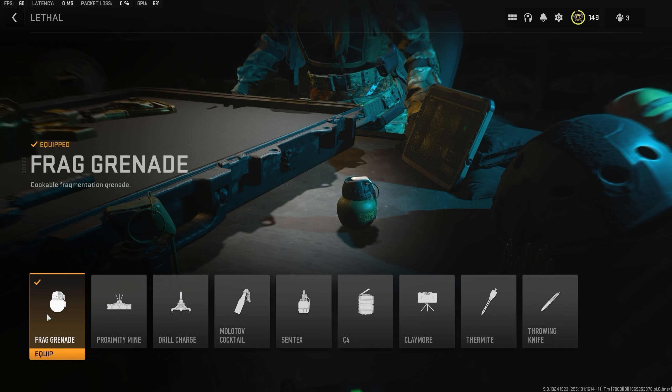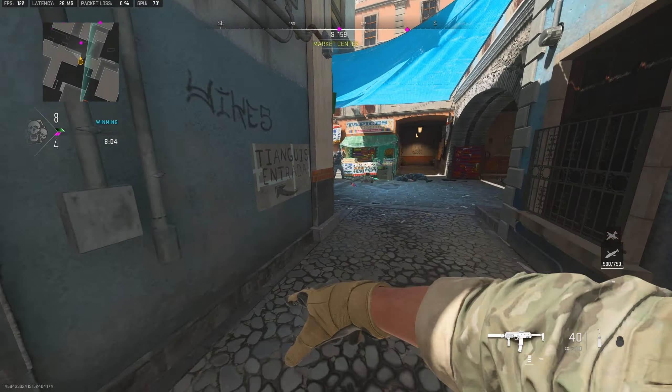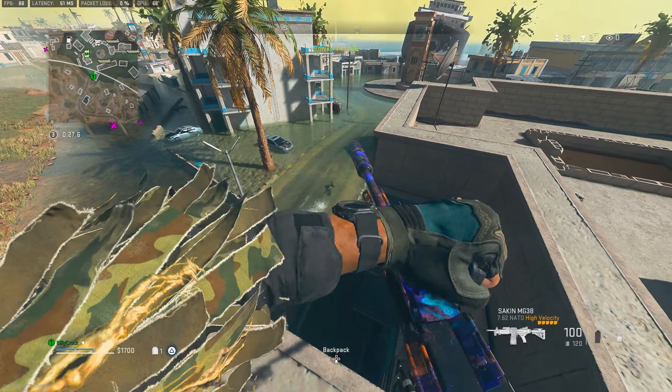For the equipment, we'll take the Frag Grenade as our lethal option and the Flash Grenade as our tactical choice. The Frag Grenade is a cookable fragmentation grenade that explodes after a set amount of time, whilst the Flash Grenade will blind and deafen your target. With these bits of equipment, you'll be well on your way to dominating the battlefield.